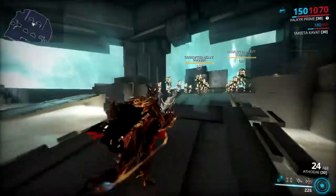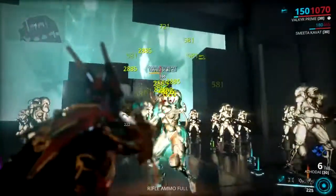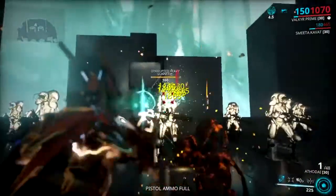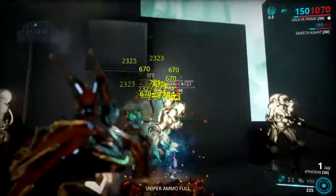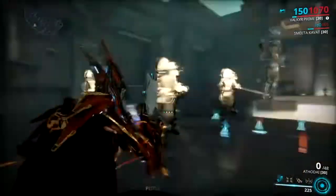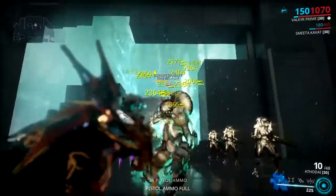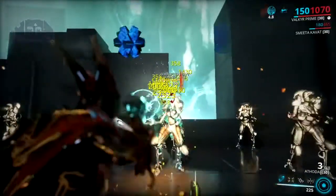Hello everyone, today I'm going to show you my build for the Athodai. For me this is one of the best secondary weapons because it does a lot of damage — it can be used in a Steel Path mission or a boss fight. The special thing about this weapon is that on a headshot kill you have a chance to proc 8 seconds of unlimited ammo on your magazine, plus a high fire rate on the weapon.